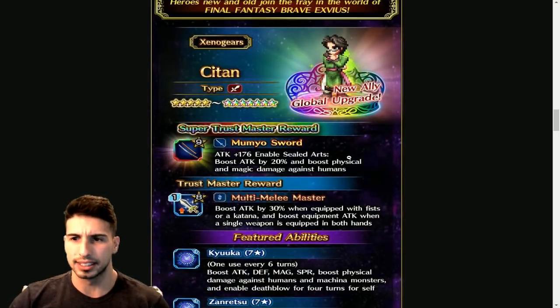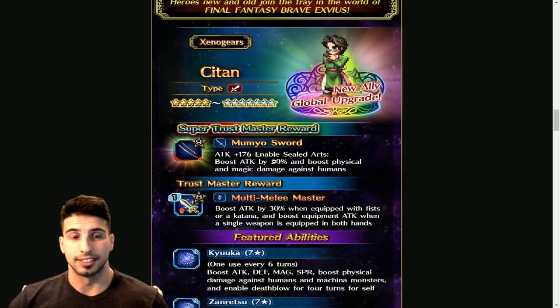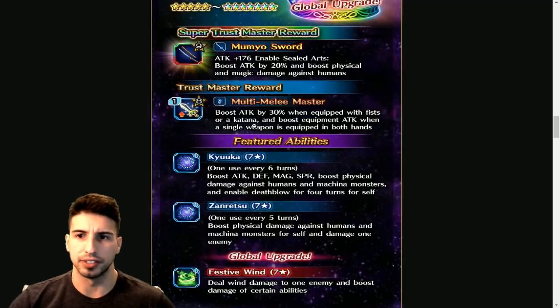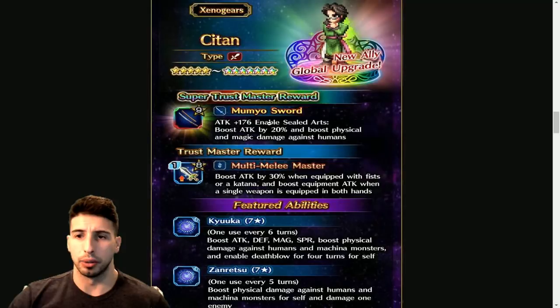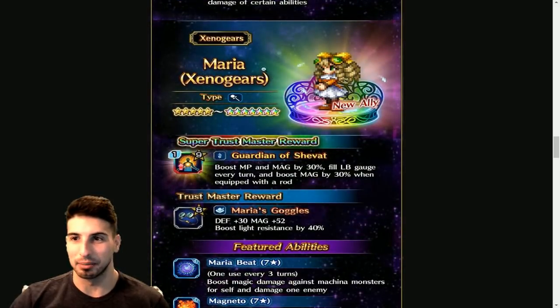Let's go over Sitan. His Super Trust Master is a katana with 176 attack, enables Sealed Arts, boosts attack by 20, and boosts physical and magic damage against humans. In the JP version you're looking at 75 on killer abilities — on Global it might be 50, 25, or 35; they might change it until the unit is released. His Trust Master is Multi-Melee Master: boost attack by 30 when equipped with a fist or katana, and boost equipment attack when a single weapon is equipped in both hands.